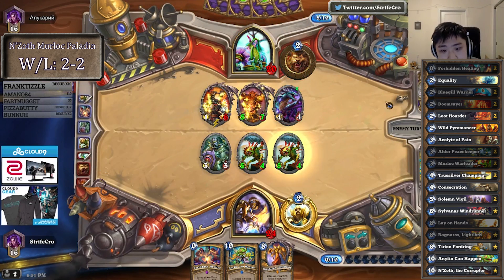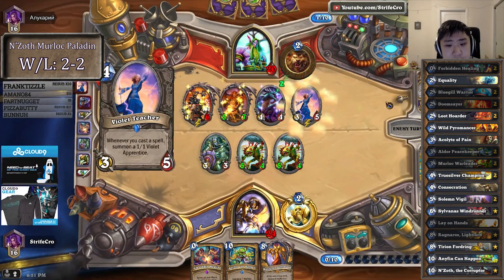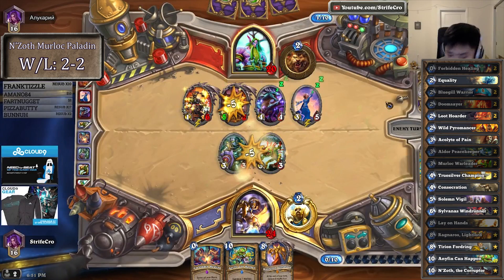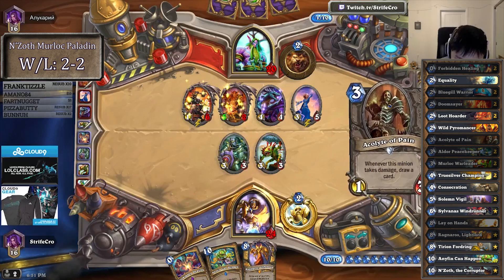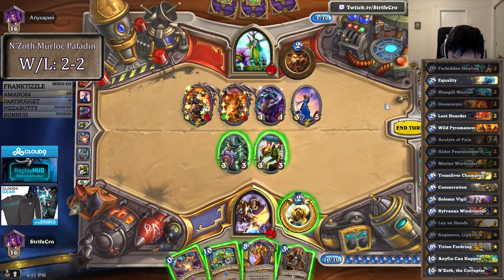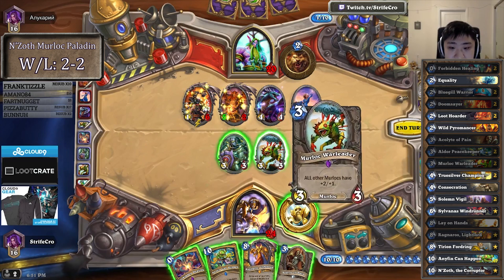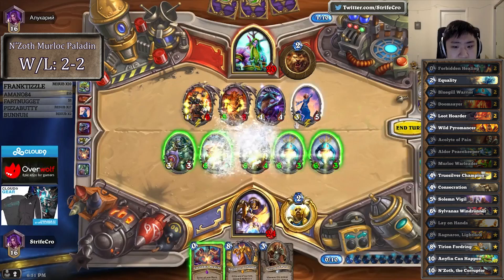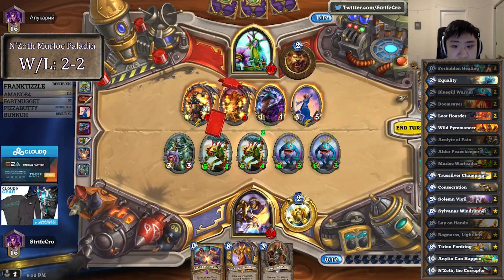If I actually killed it, it would be different, but I'd just half trade. How much damage is that? Let me do some math here — I think it's lethal though. 2 Bluegill Warriors is 6 each, 12. 12 plus 6 is 18, and then I get another plus... it's exactly lethal. 12 plus 8, yeah, 20. Exactly lethal.